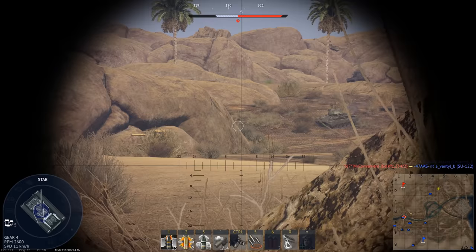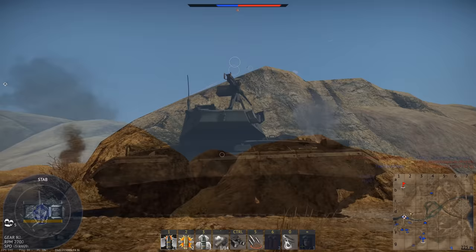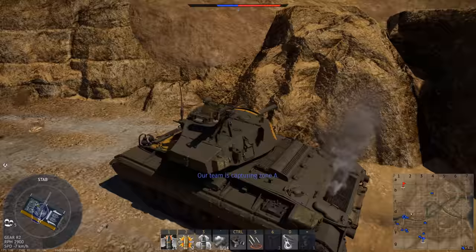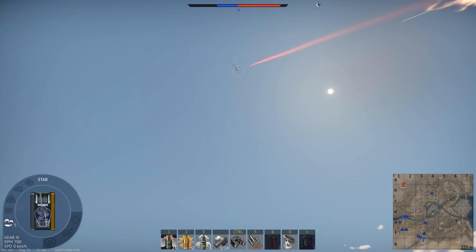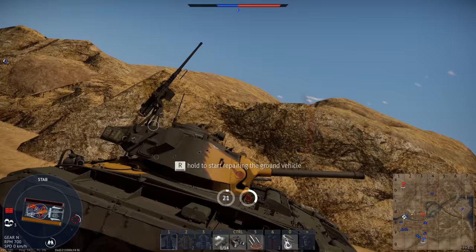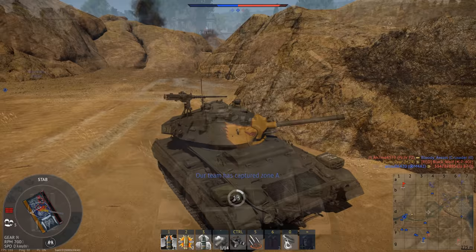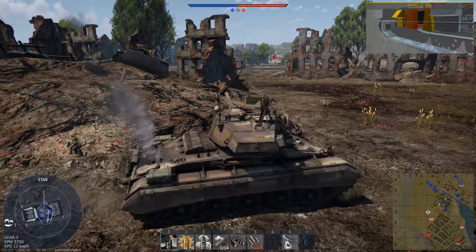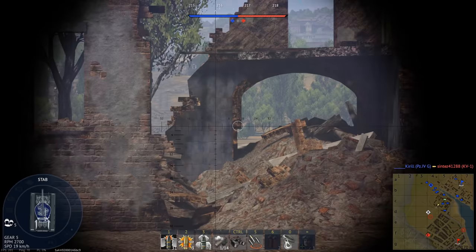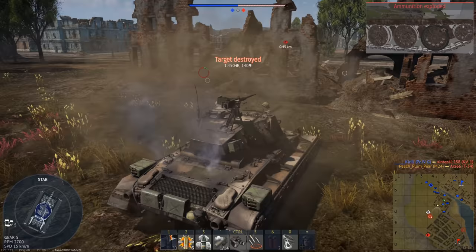Having no reliable armor, the Chaffee really needs to avoid open ground. Always try to have some form of hard cover around you — the Chaffee is very reactive and can pull back behind cover quickly if you run into trouble. The Chaffee can operate very well on the flanks. From the side, the cannon can one-shot almost anything. The stabilizer will allow you to hit enemy light tanks first when flanking. Even in an advantageous position, it's still good to play it safe — if you miss and alert them to where you are, they may be able to hit you before you can reload.